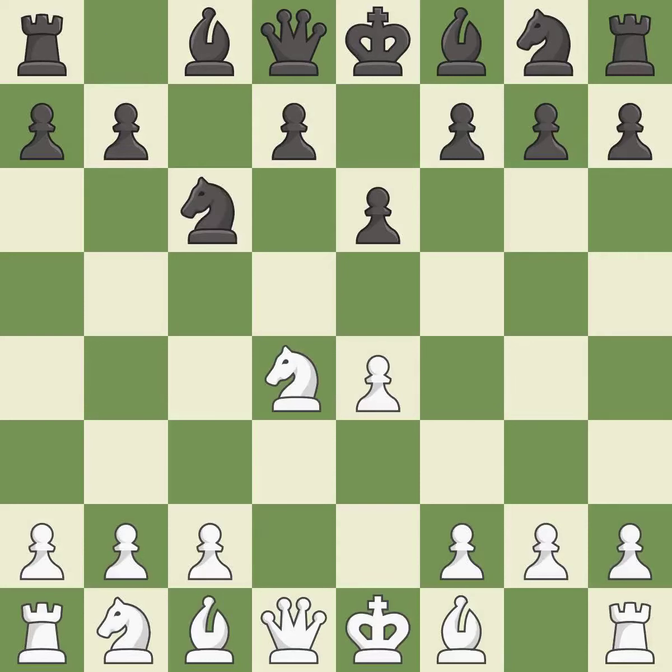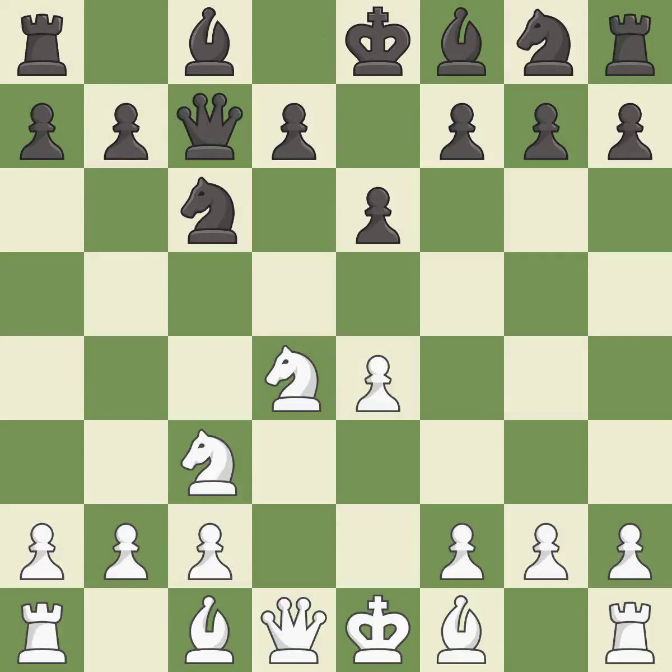Nxd4 recaptures the pawn and activates the knight in return for having one central pawn versus black's two central pawns. Nc6 challenges the knight on d4 and controls the e5 square. Nc3 defends the e4 pawn and puts more pressure on the d5 square. Qc7 defends the knight on c6 and controls the important d6 and e5 squares. B3 develops the bishop and defends the knight on d4. A6 prepares the b5 pawn push and stops the white pieces from coming to b5.